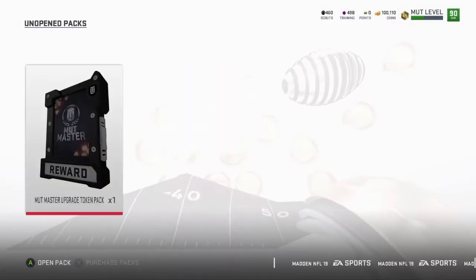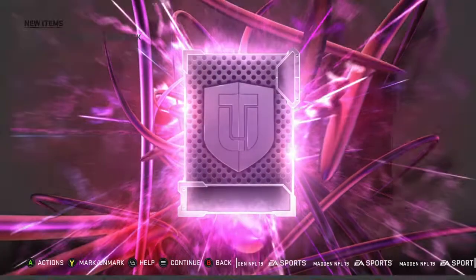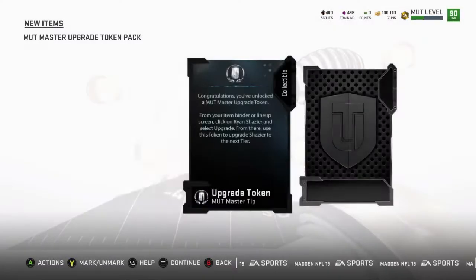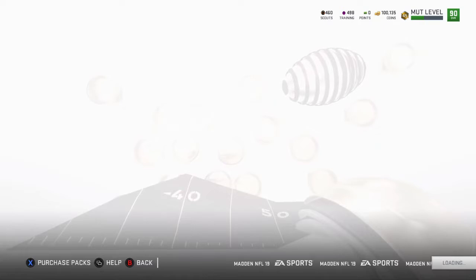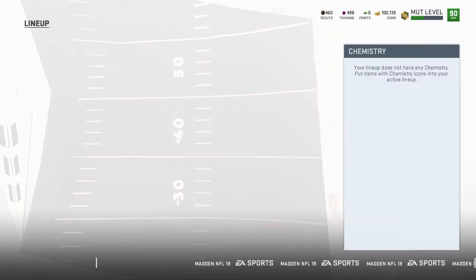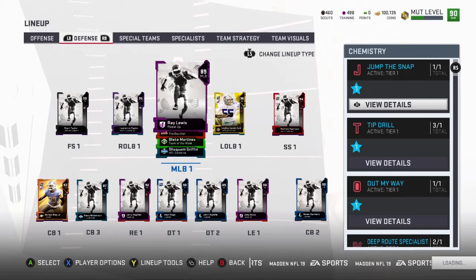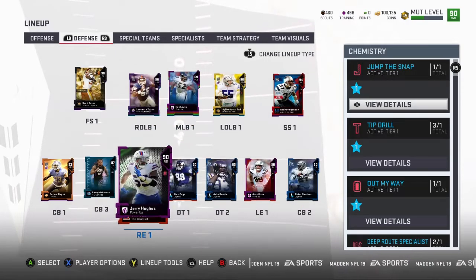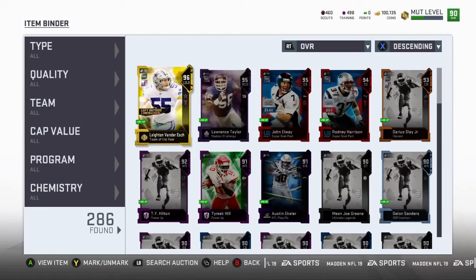I'm gonna keep him and get him up with a master token. So this is what we're gonna do — because they gave us this free player and I used him for a few games, he was cool, but we're not gonna use him as a user. Lawrence Taylor is good, but we have these other guys who are gonna take care of business. So with Lawrence Taylor, I'm gonna quick sell him.